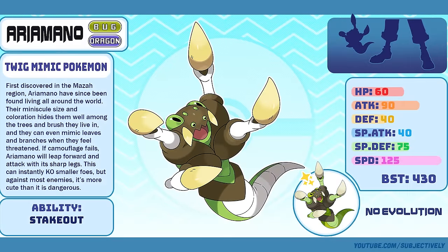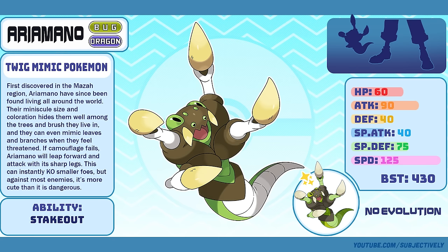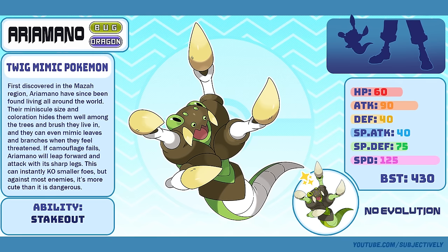Ariamano, the Twig Mimic Pokémon. I know that if Gen 9's official Pokémon games had used the Maza region Pokédex, Ariamano would have received scathing reviews from angry fans — 'our first bug-dragon type and it looks like a mutant headcrab? What a waste.' It's kind of weird, but I like weird. Don't worry though — I think my Mega Flygon is the dragon-bug type that everyone really wants.